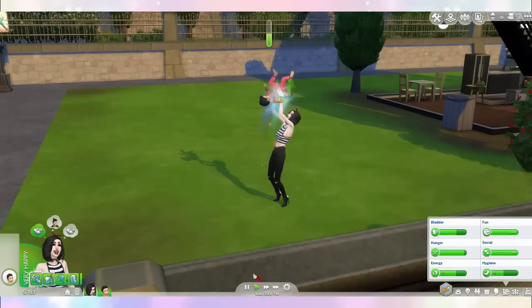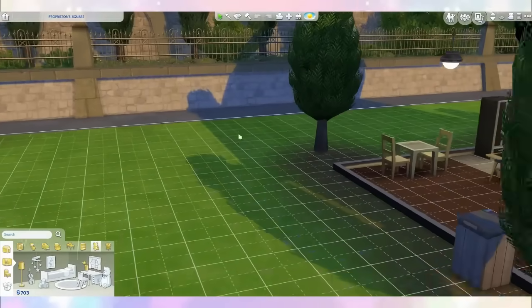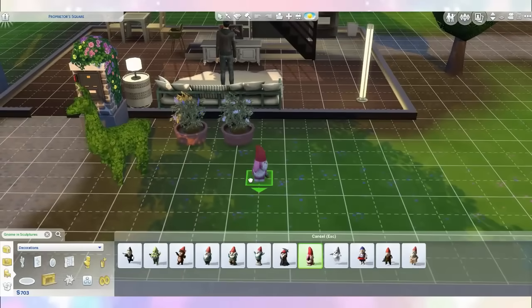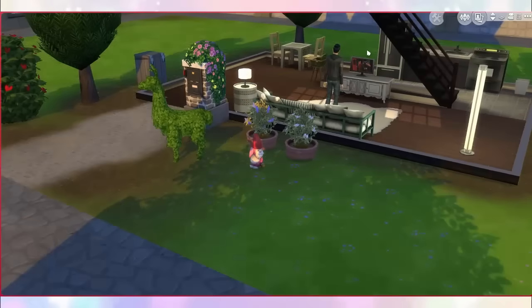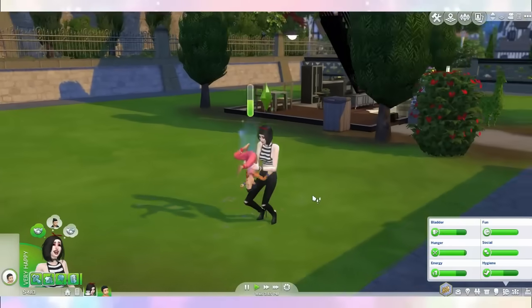I almost forgot — we need a gnome! So for every child I'm gonna put a gnome in the garden out here. They're so adorable — I'm gonna go for this little pink one. He's a little bear! I love him! I'm gonna put him right here in front of my dying plants, to remind me to keep them and my children alive. Now let's carry on making more rainbows!